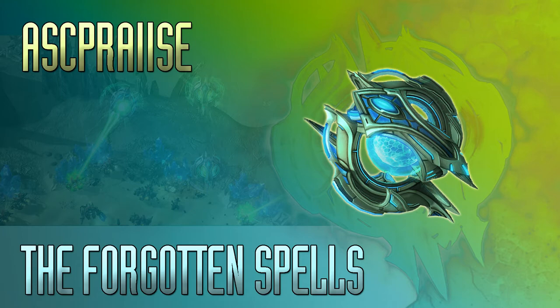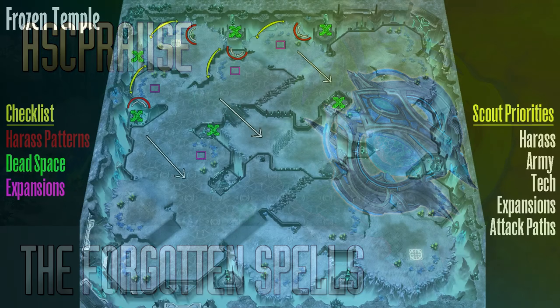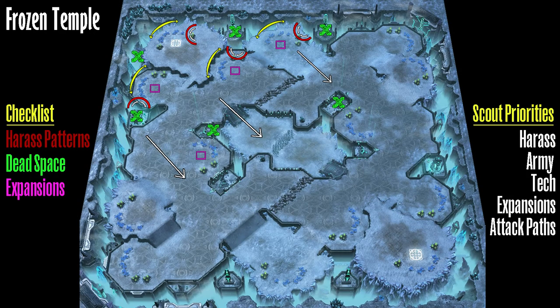I'm going to start off with showing you guys a diagram. For those of you who don't know, this map is Frozen Temple and all the things I'm going to be discussing about this map are under the assumption that you are spawning in the bottom right hand side of the map. If you ever spawn on the top left simply flip this diagram around. It's just to wrap your mind around all of the things most people don't consider when using the Oracle. So on the left hand side I have highlighted the Harass Patterns, Dead Space, and Expansions — and these are color coded so as I walk through them watch the corresponding color on the map.